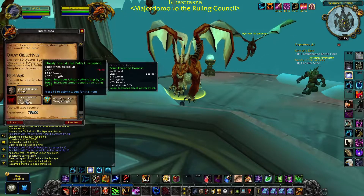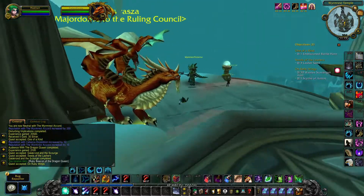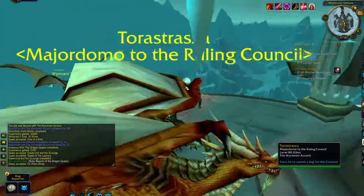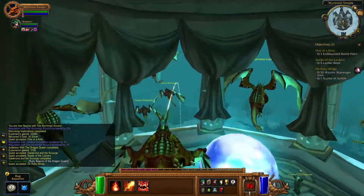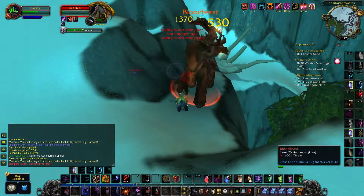I just found a crazy Dragonblight questing trick. When you accept the quest 'On Ruby Wings' you can summon a ruby drake and fly to do the quest, but if you don't do the quest immediately, you can use this drake to quickly travel between areas around the Dragon Wastes.